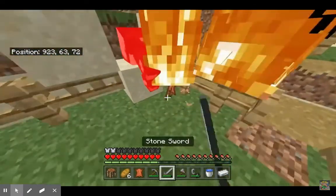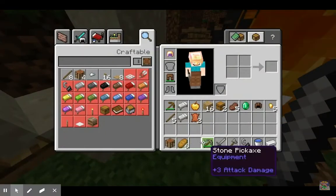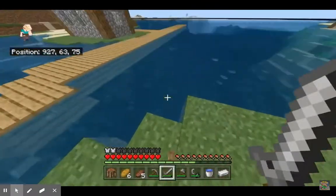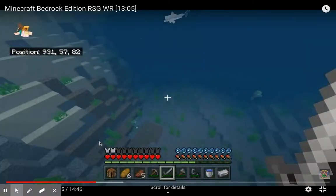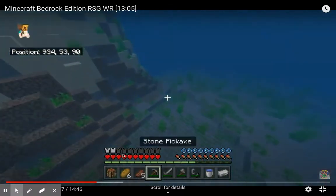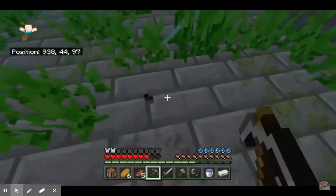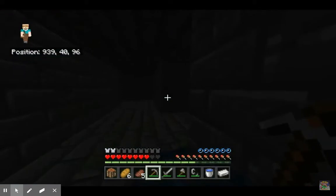He chooses to get food by burning cows, which will drop the cooked meat. And I think five is definitely enough. He knows the stronghold is down here, so he goes towards it. You can also see that there's a drowned with a trident, which doesn't look great. It hits him once, but luckily he does manage to get down.